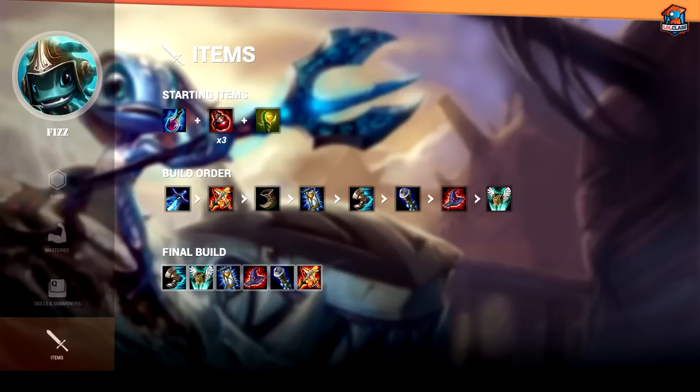On Fizz, I pretty much always go for Flask and 3 potions. Fizz's early game is good, but his sustain is very lackluster, so even without a Doran's Ring, you can still go aggressive and kill your lane opponents. Flask just gives you enough pots to make it through the early laning phase and get to level 6, which is when Fizz gets his ultimate and gets the most kill potential. However, he's still a very strong laner in certain matchups, and with Flask you have enough sustain to back up your aggression.